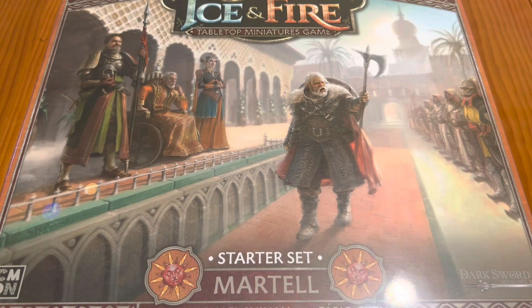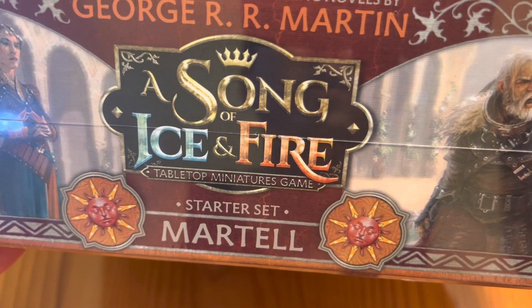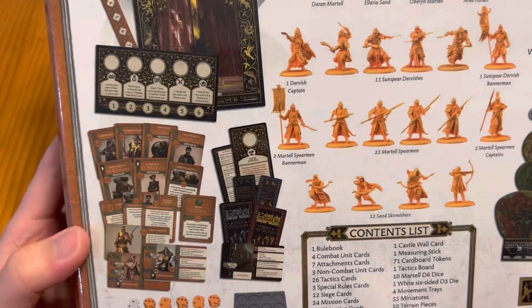Welcome back to my channel where today we're going to do our third and final unboxing for the A Song of Ice and Fire miniatures game this week. What we have here is the House Martell starter set, which is my most favorite faction in the storybook series. I've been a fan of House Martell and have been playing this faction even in the living card game made by Fantasy Flight Games.